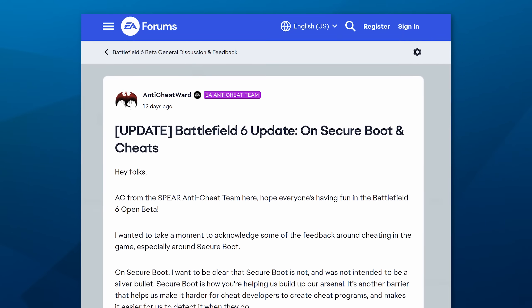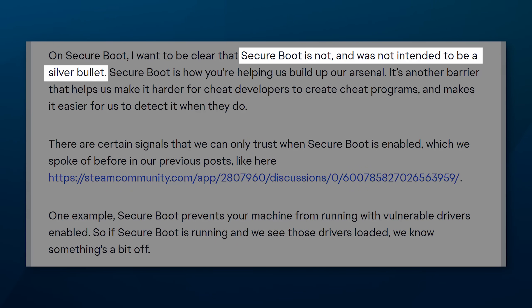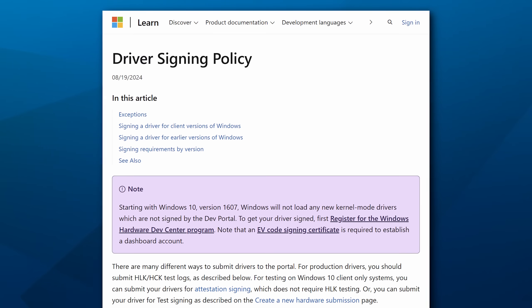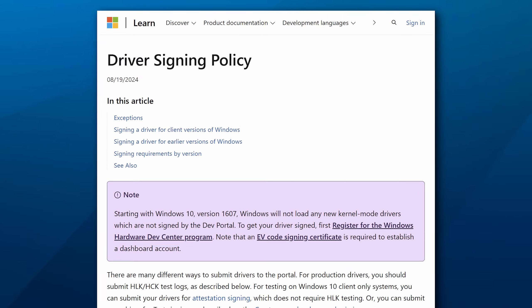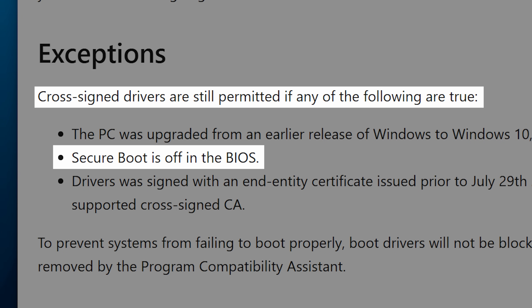The game developers actually made a post explaining this, giving an example. They say it's not a silver bullet — it just gives more information that makes it a lot easier to detect cheats. For example, if Secure Boot is truly enabled when Windows launches, Windows will not allow the running of unsigned drivers. If you wanted to run unsigned drivers, you would have to run Windows without Secure Boot enabled. A lot of the low-level cheats use drivers because they have such low-level access to control things about the operating system without being detected. So not allowing them adds a barrier to those cheats working.